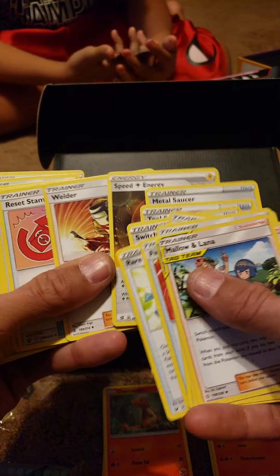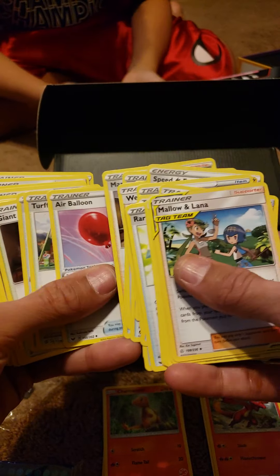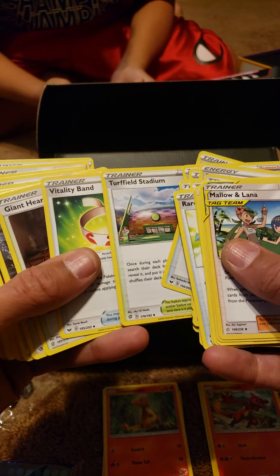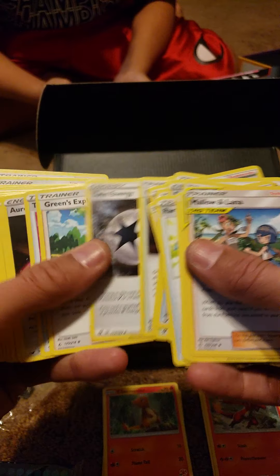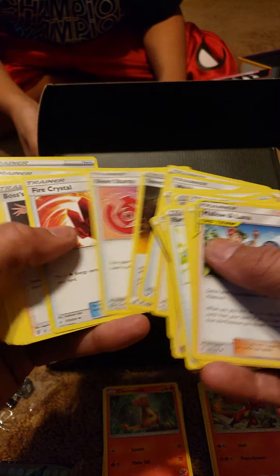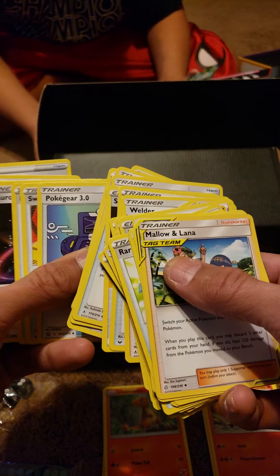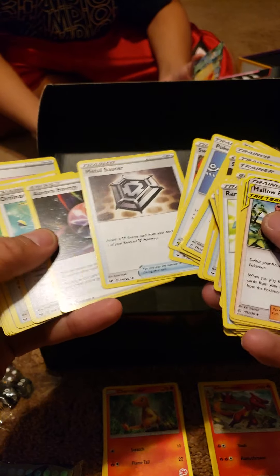Speed Energy, Welder, Recess. Ordinary Rod, Marine, Air Balloon, Turf Field Stadium, Vitality Band, Diner, Twin Energy, Green Explosions. Welder, Evolutions, Recess. A whole bunch of trainer cards - a crap ton of different trainer cards. Wow.